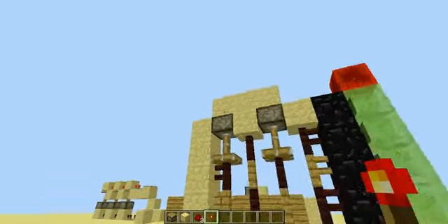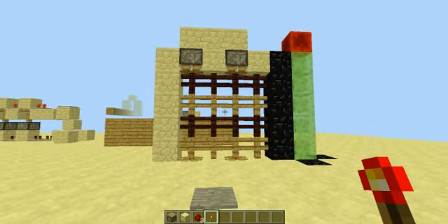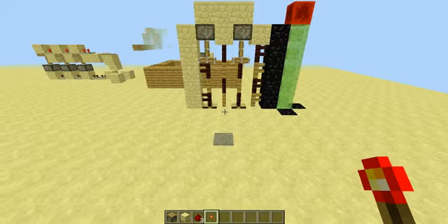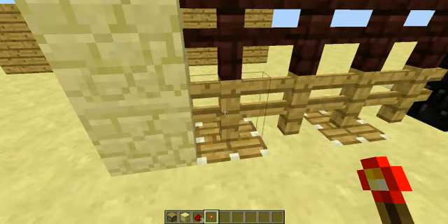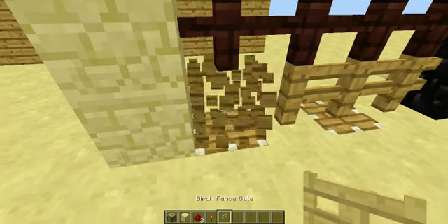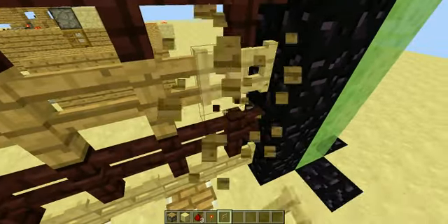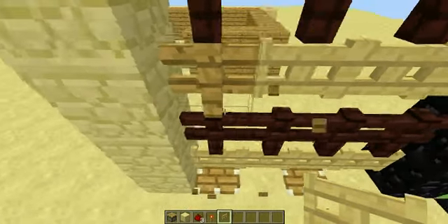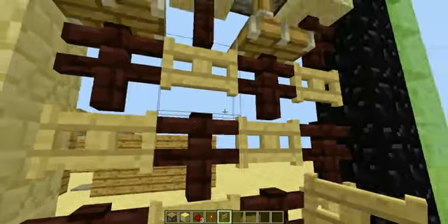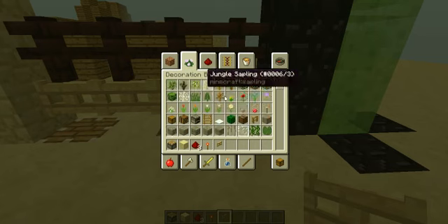This uses slime blocks and is ender pearl proof. Actually, you can use any kind of fence, and I think fence gates — I haven't tested that, let's do that. It'd still be travel proof if it's a fence gate. The fences and fence gates being able to be used allows for a lot of block texture, as long as one of them is a nether brick. No — still sees it shut. I know cobble fence doesn't work.